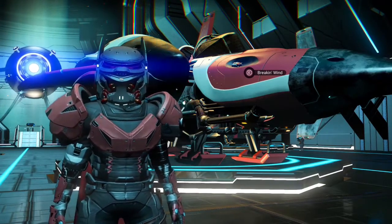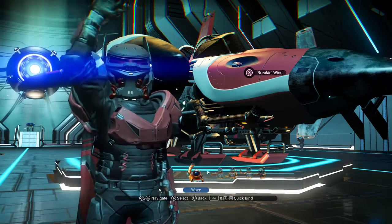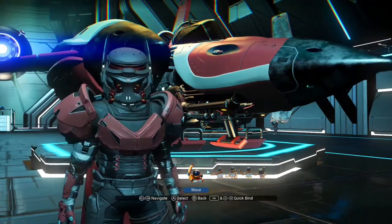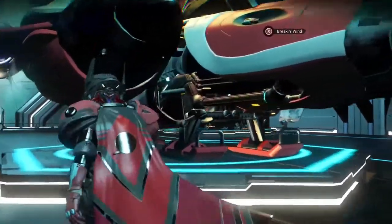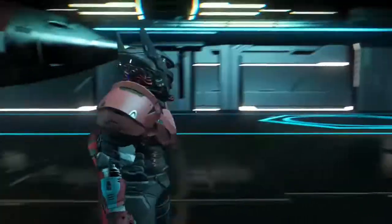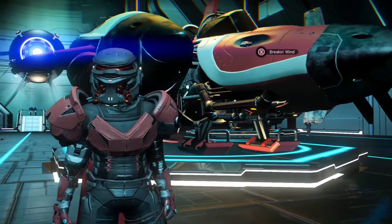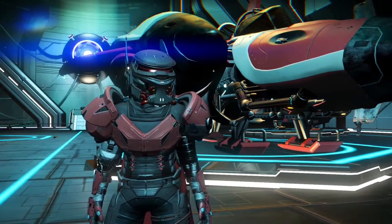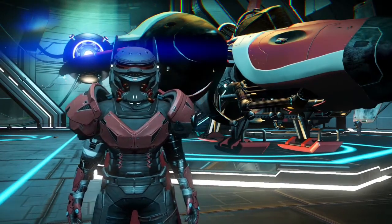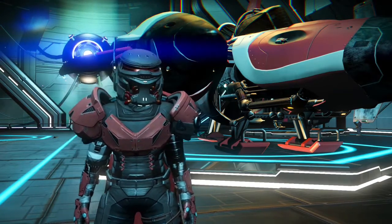Hey guys, it's Rugged Elf here. Today I want to show you I found another system in the Euclid Galaxy that is going to give you S-Class upgrades for your freighter. I'm going to try to find out from the last expedition whether I can find an S-Class one there, and I'll give you some glyphs for that.